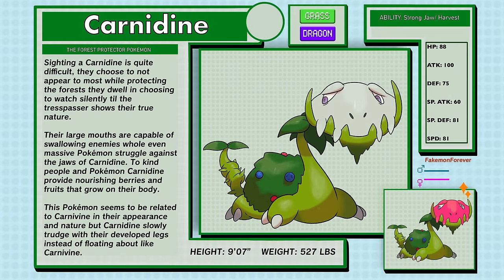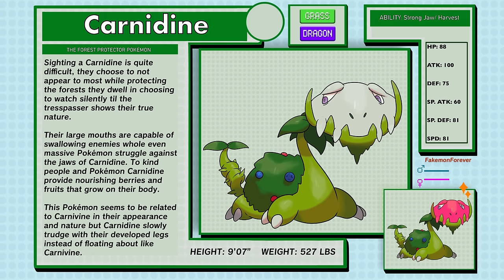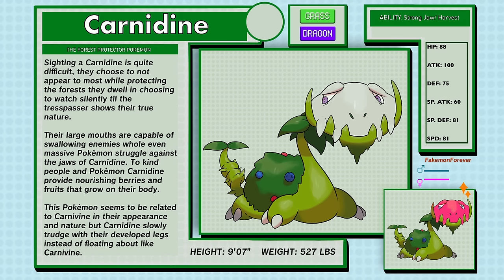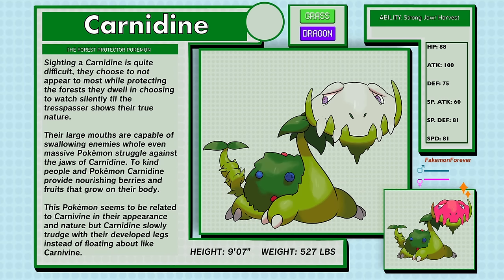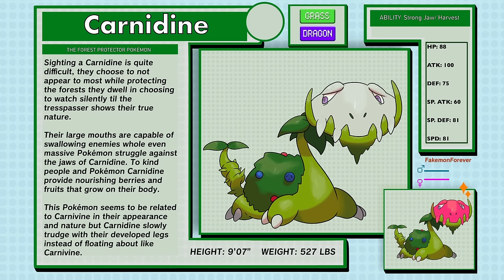Carnidine, the Forest Protector Pokemon, is Grass and Dragon type. Sighting a Carnidine is quite difficult — they choose not to appear to most while protecting the forest they dwell in, watching silently until the trespasser shows their true nature. Their large mouths are capable of swallowing enemies whole; even massive Pokemon struggle against the jaws of Carnidine. To kind people and Pokemon, Carnidine provide nourishing berries and fruits that grow upon their body. This Pokemon seems to be related to Carnivine in appearance and nature, but Carnidine slowly trudges with developed legs instead of floating about. Carnidine have the abilities Strong Jaw and Harvest.